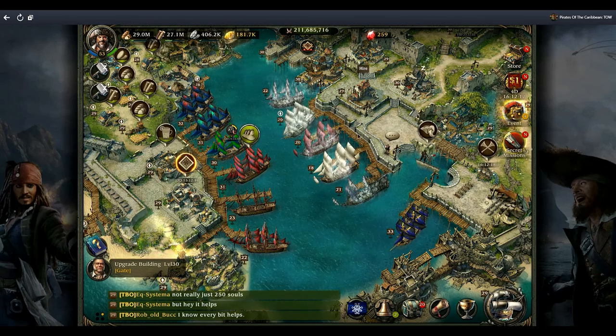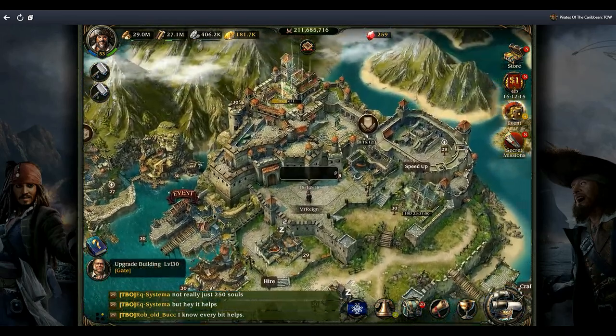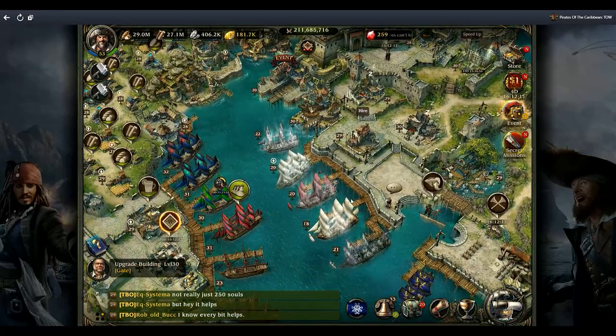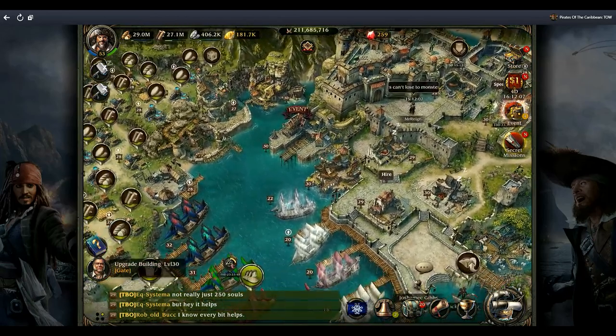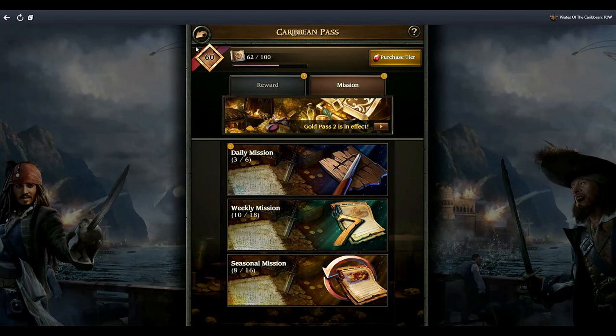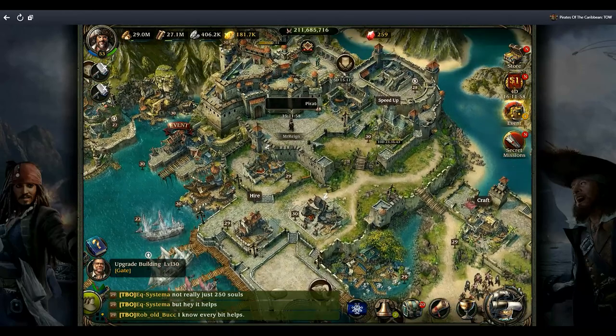What is up guys, welcome back. I'm going to do a follow-up video on Pirates of the Caribbean: Tides of War. In this one I'm going to explain a bit about the Cave of the Abyss, which is the best resource area in the game, and also go over a couple of the new missions on the Season Pass weekly - week three.